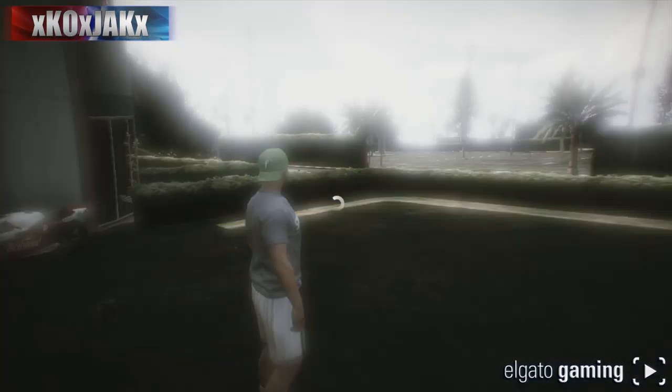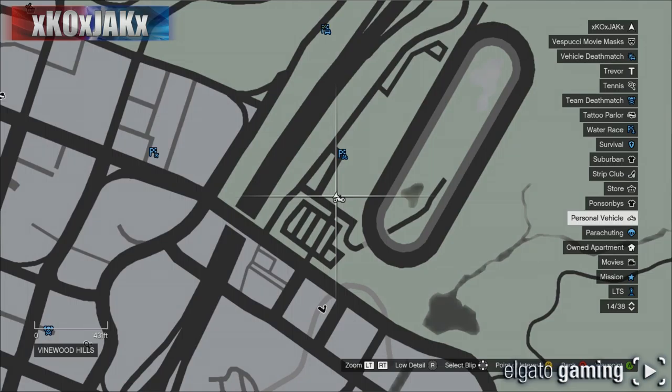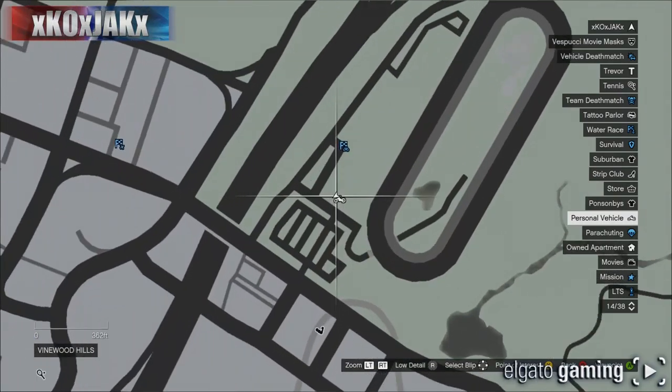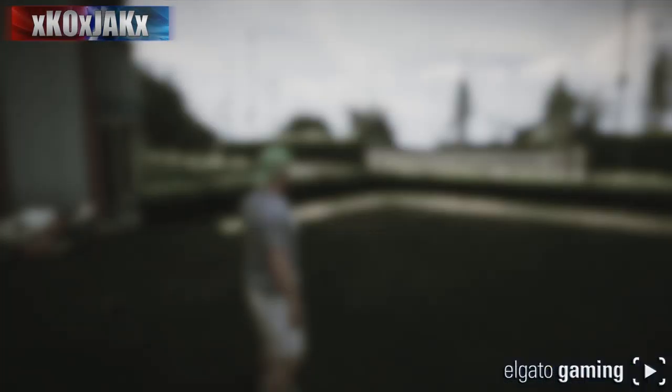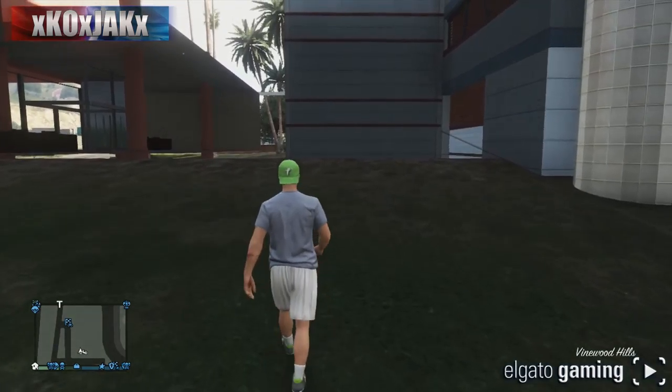For those of you who don't know where the casino is, I'm going to quickly show you on the map where I am. It's the horse track, or racing track, the dog track — whatever you want to call it. That's where we're at right now, that's where you need to go, and you need to go to that strip of grass right there.